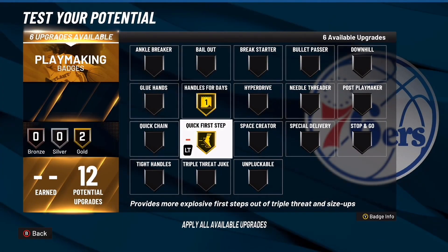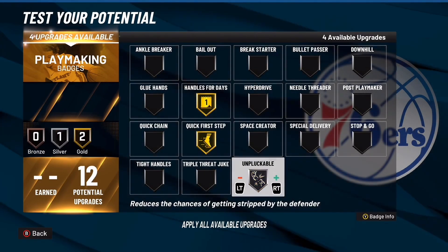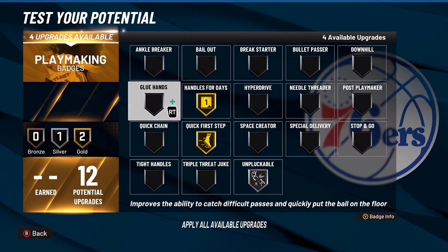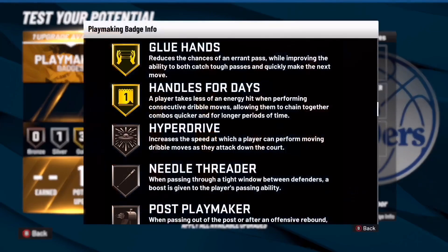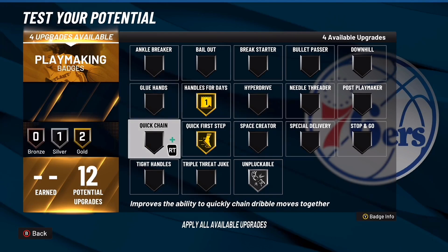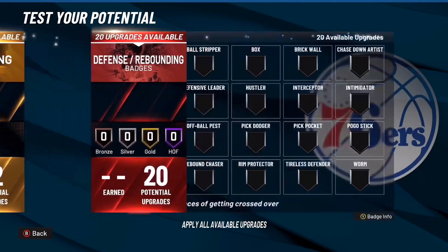For playmaking badges: quick first step gold, handles for days gold, unplockable silver or gold — personally I'd put silver. Quick chain on silver or gold if you like to dribble. A lot of you using this build will probably run glue hands instead — glue hands reduces chances of errant passes while improving your ability to catch tough passes and quickly make the next move. Other content creators have said this badge is going to be a W. Distribute those four badges however you like.